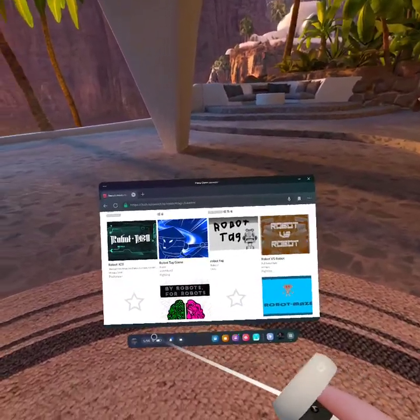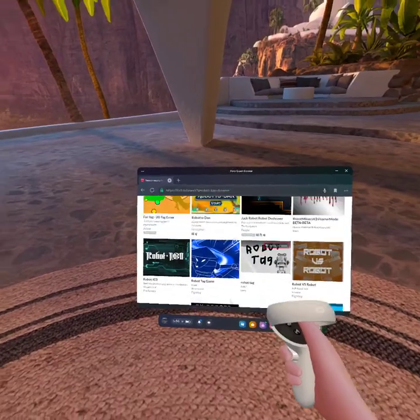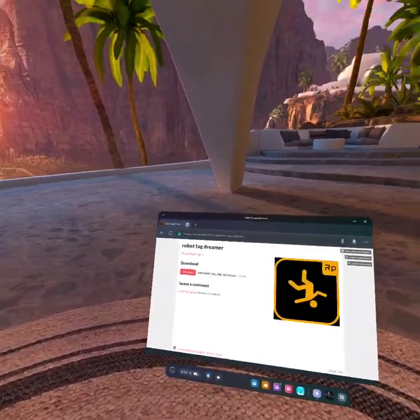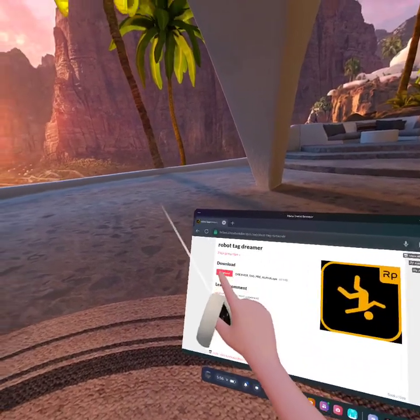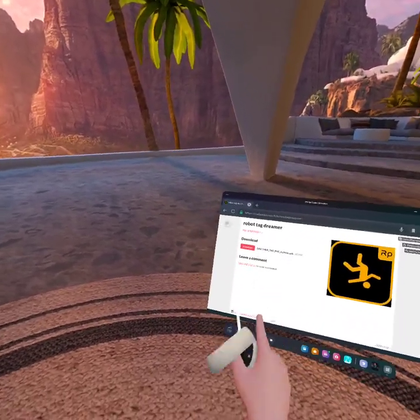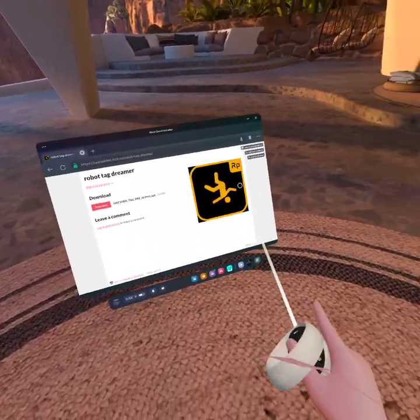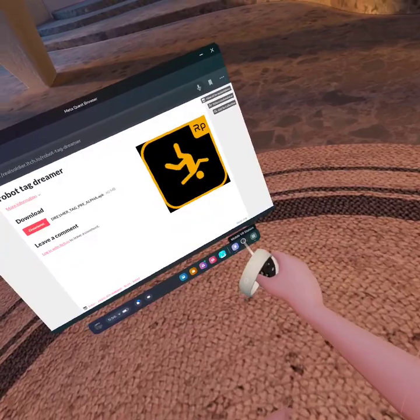You'll see all these games — skip over all of them and click on this one. When you see the little download button, you're going to click on that. I'm not gonna do it because I already downloaded it, but click the download button and wait for it to finish downloading.